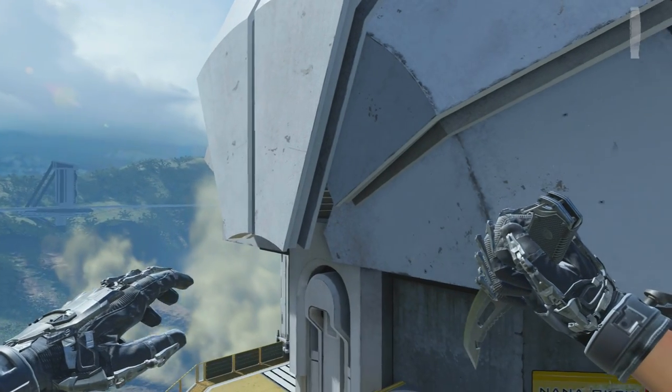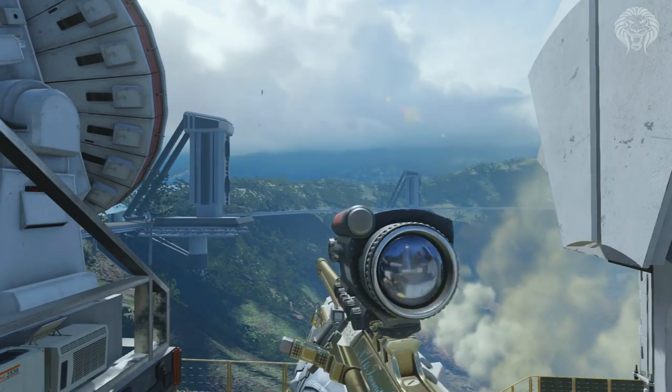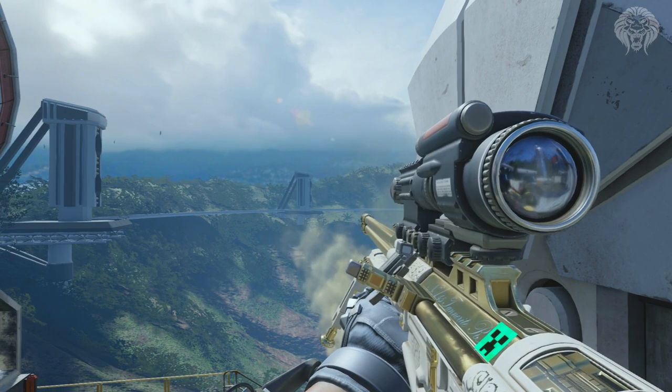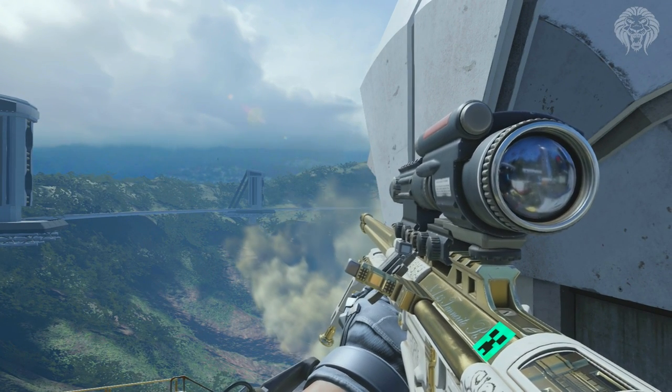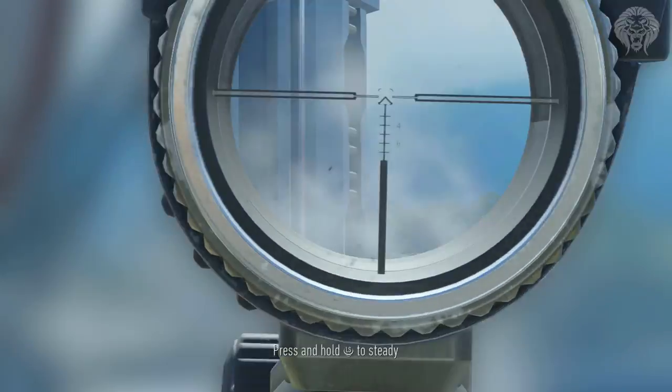What's going on guys, it's unknown player here. Today we're going to take a look at another elite weapon in Advanced Warfare — this is the NA-45 Screaming. It's a very cool looking weapon with a kind of white and gold theme going on, but in terms of the weapon itself it's not all that amazing.